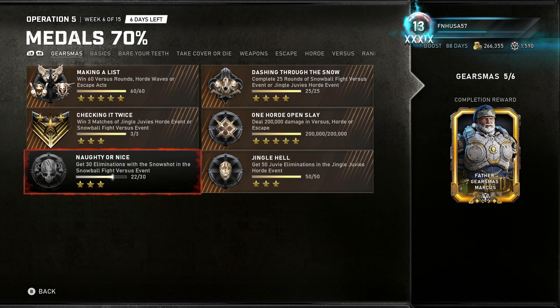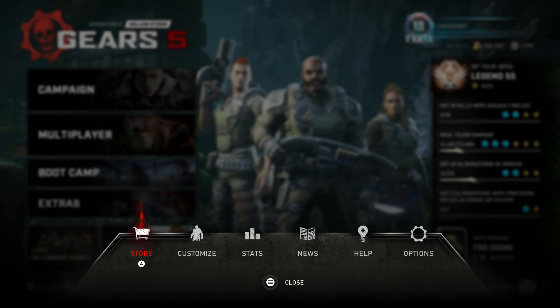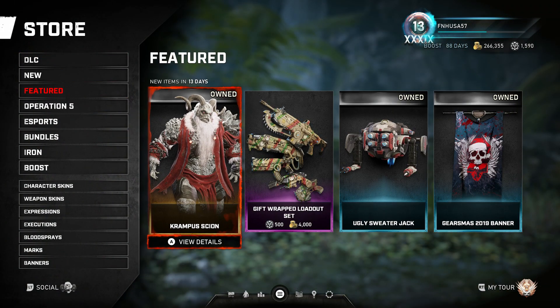If you want the skin, you're going to have to do this Naughty or Nice medal. There is a chance that next year you may be able to get the skin in the Featured category for coins — I don't know if they're going to do that. This is last year's Gearsmith skin, the Krampus skin, and now it's available for purchase with iron or coins.